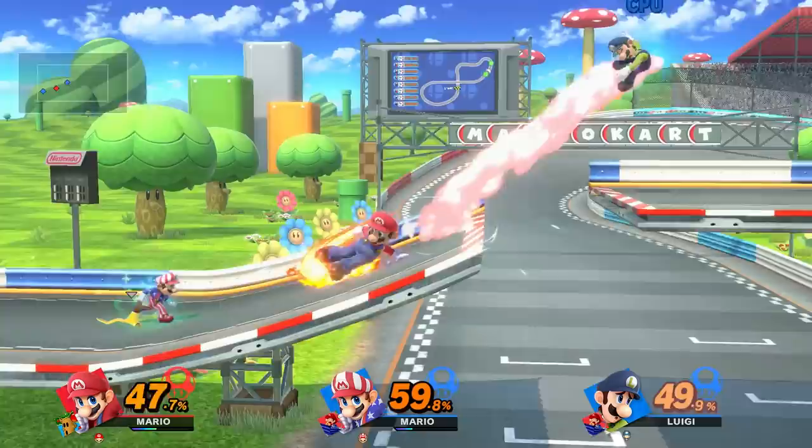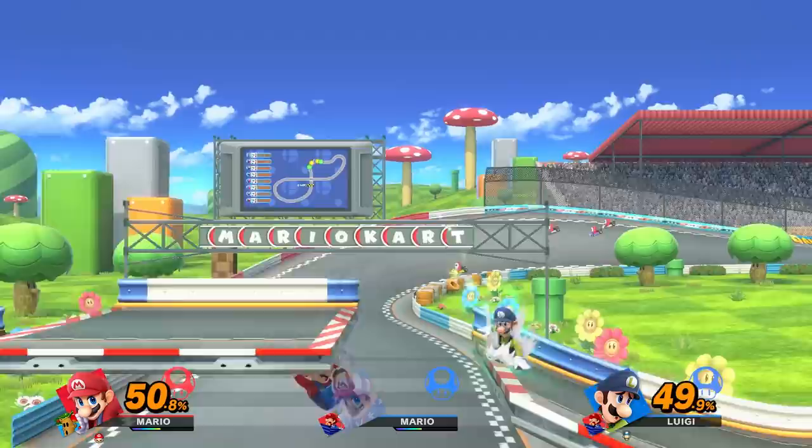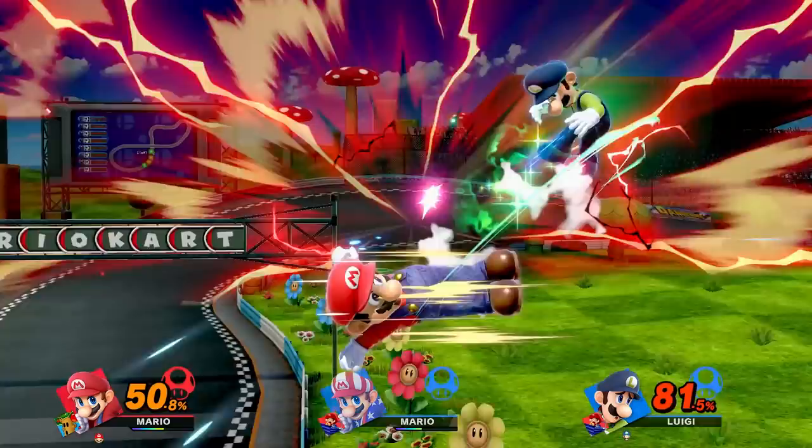The increased move speed in the fight refers to the Goo Goo Buggy's high acceleration stat in Double Dash. Neither the stage, Figure 8 Circuit, nor the song Mushroom Gorge are direct references to the Goo Goo Buggy or Double Dash, but instead they just fit the atmosphere for a Mario Kart-themed fight.